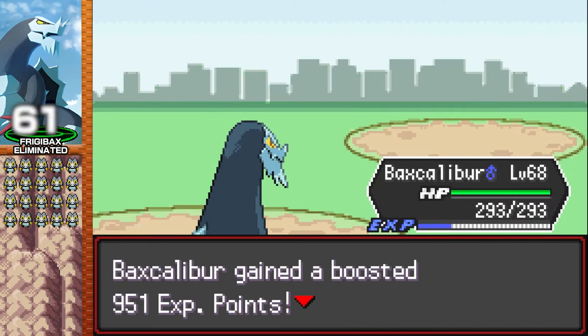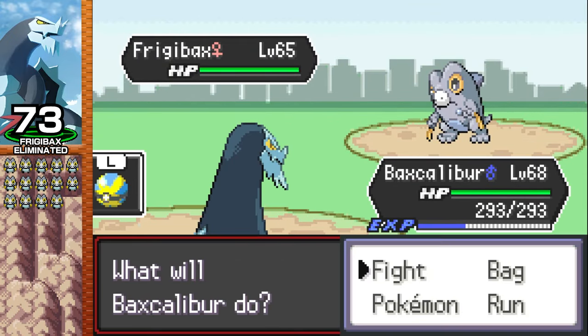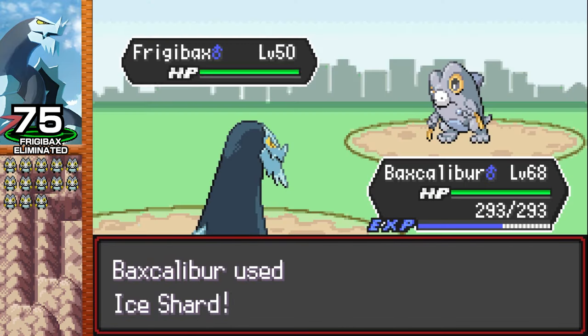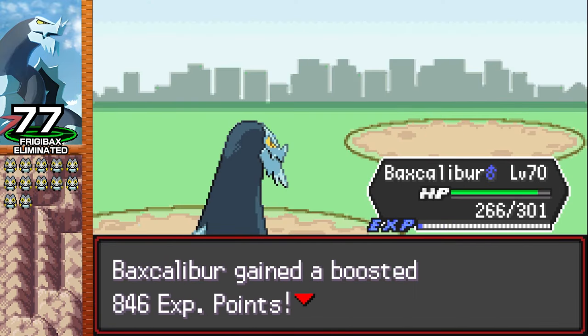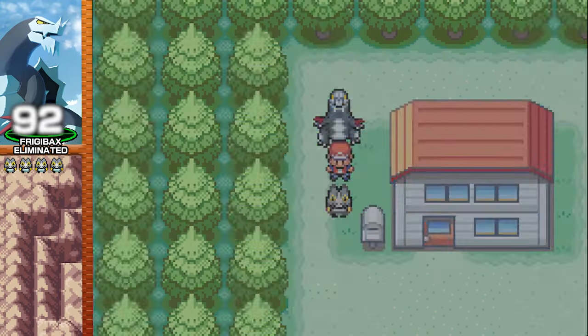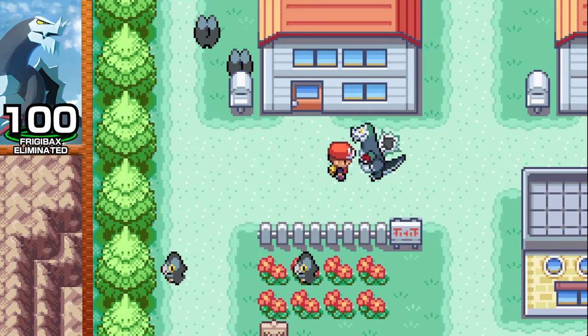Here in Pallet Town, I finally run out of Crunch PP, which means 72 Friggybacks have been eliminated. We're almost there — these bozos are still dropping like flies, but I had one battle where my Ice Shard did not KO. The Friggyback hit me with Takedown, but the recoil damage finished it off. Finally, the count reaches 100 eliminated Friggybacks, all while Vaxcalibur barely took any damage.